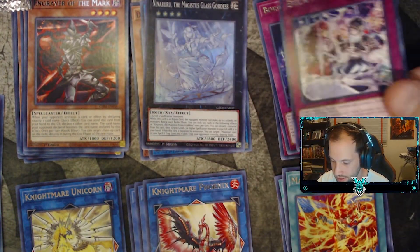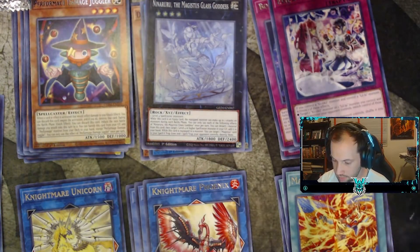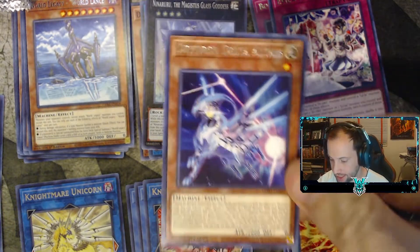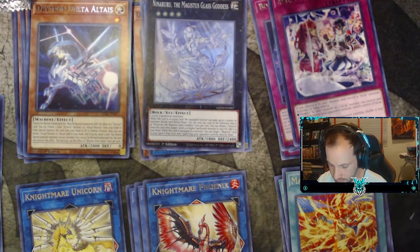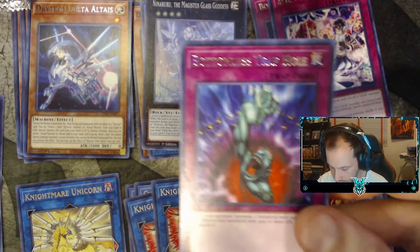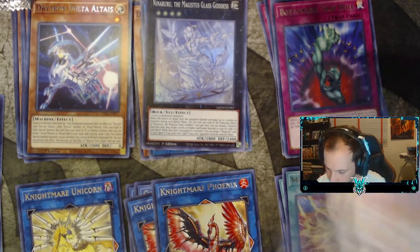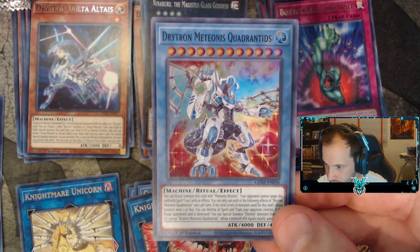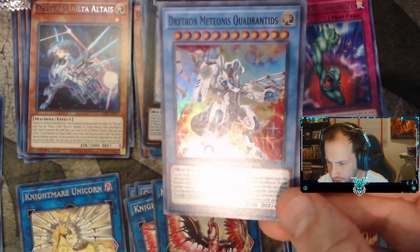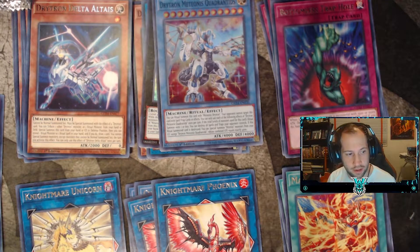Evil Twin Present, Performance Damage Juggler, World Lance, Right and Delta, another Nightmare Phoenix, Bottomless Trap Hole, and one of the rituals is a Drayton. Atonis Quadranids — so that's cool, I have a collector's rare of that one I believe. Trying to find these things is always fun.